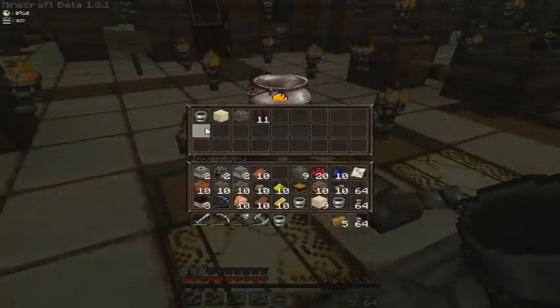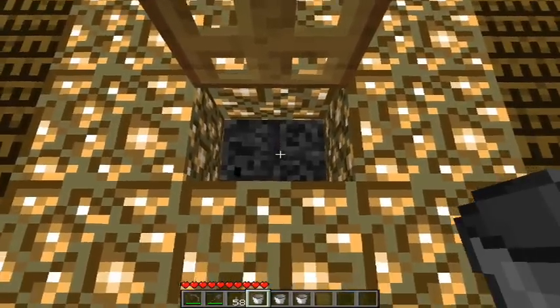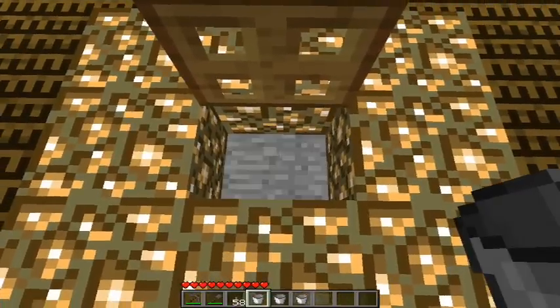The cement recipe moved and changed — now it's made in the cauldron, a regular cauldron, so you can use just the netherrack under it. And you need 1 block of sand, 1 block of gravel, a bucket, and a sawlerm.